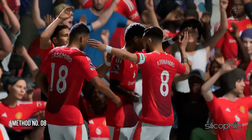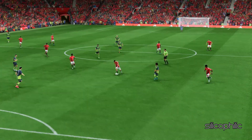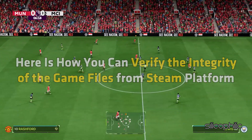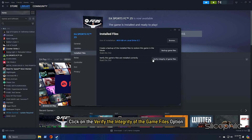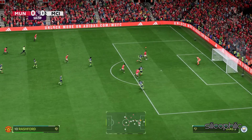Method 8: Verify the game files. Missing or corrupted game files can also cause errors like this. Here is how you can verify the integrity of game files from the Steam platform. Head to the Steam Library, right-click on the game and open its Properties. Go to the Installed Files tab and click on Verify Integrity of Game Files. Wait till Steam verifies and fixes the files, then launch the game and check.